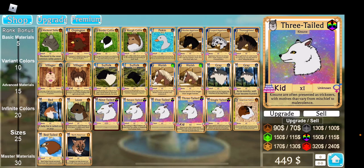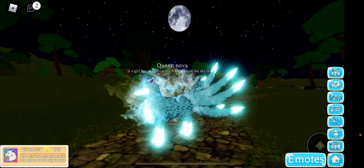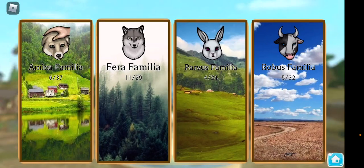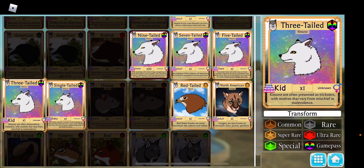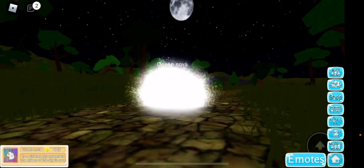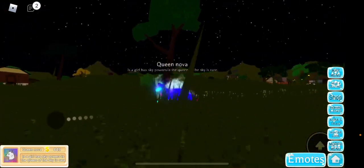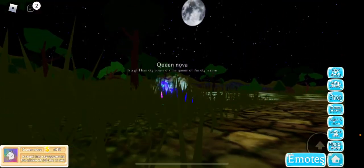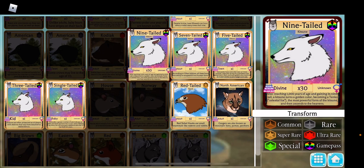Also, this Kitsune is on one, but if I turn into it — come on — it is neon. So that is how you can earn money fast in Farm World Roblox.